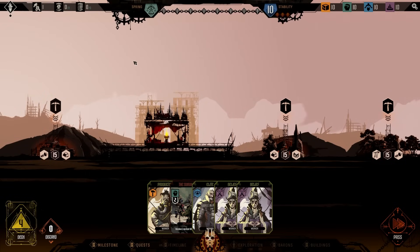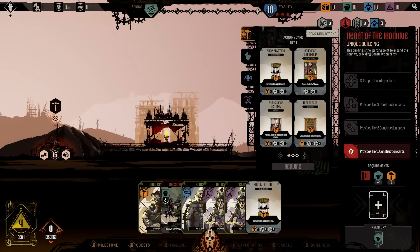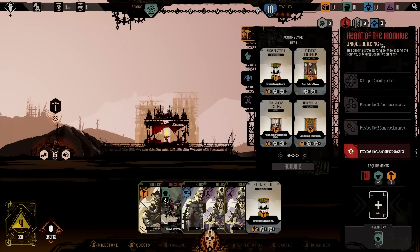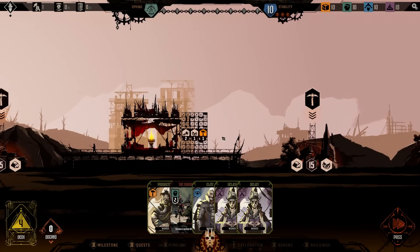So how do we play, what do we do? We're probably going to want to pick up a card — I think we're going to pick up the supply station. This is going to generate the supply resource. We can pick up one card per turn from the Heart of the Ironhive. What we can do is drag this into the playfield and build to the side of the heart, and then it will be up to us to build it.